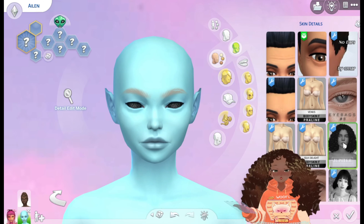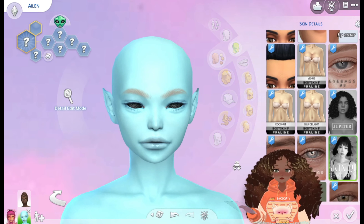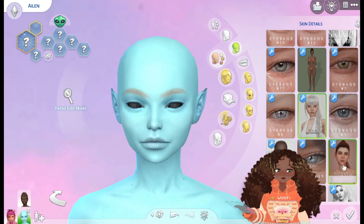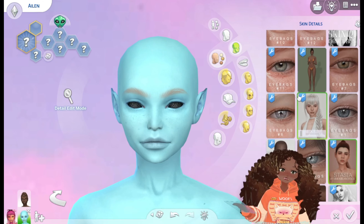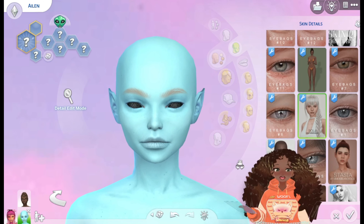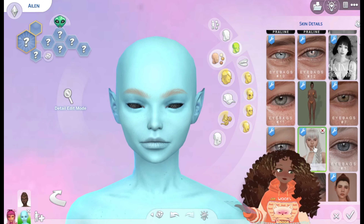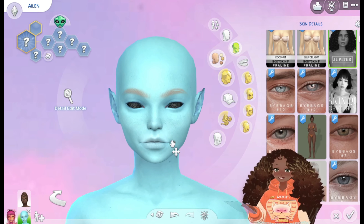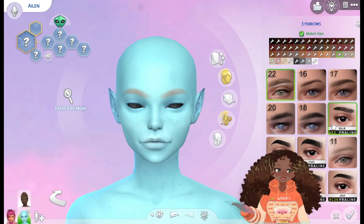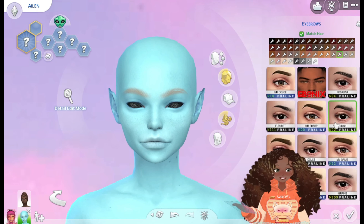So we need to add everything that we added to the sister. For skin details, I actually don't know which one I'm gonna give to her. That one looks really cute but I'm always using it, so I feel like I should at least try to give her a different one. That's the one the sister has, but I think maybe this one looks good on her. I'm debating between this one and this one — I feel like maybe this one is better; it softens the nose. Eyebrows: none.